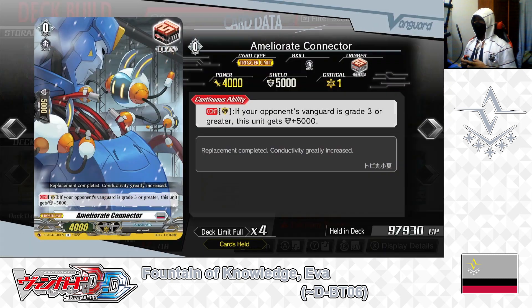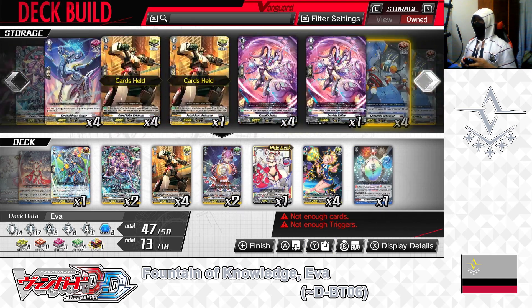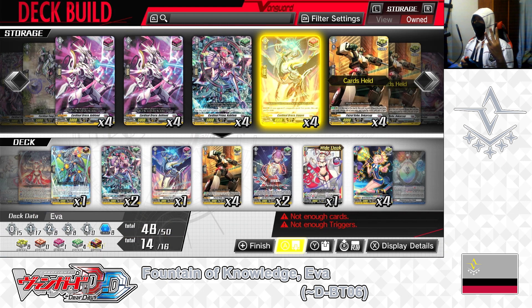Removing the draw trigger Amelorite Connector and replacing with grade 0 Cardinal Drago and Pyro — front trigger. Skill — continuous as guardian: if your opponent's vanguard is grade 3 or greater, this unit gives +5000 shield. When used to guard with conditions met, it can serve as a 20,000 point shield. Putting 3 into the deck.